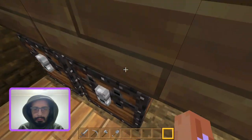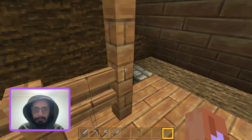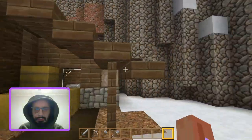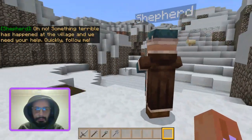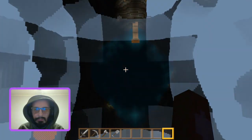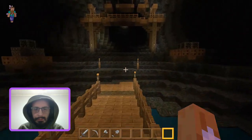What's up here? Oh, a bed. Storage chest, I guess. A flower. What's up here? Shepherd — need your help quickly, follow me. Well, let's see what this is. Oh! This is creative mode.